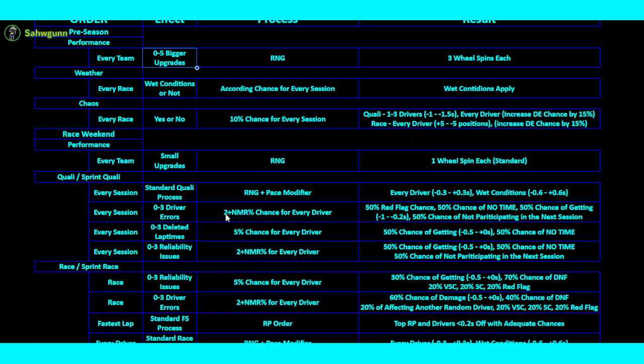When it comes to the driver error, if one occurs — which is from 0 to up to 3 drivers — there's a 50% red flag chance. There's also a 50% chance of no time for that driver. There's also a 50% chance of getting a minus 0.2 to minus 1 second debuff. Basically, if you make an error, go off, and there's no red flag, you just get a lap time debuff from this RNG. There's also a 50% chance of not participating in the next session — so if you crash in Q1, there's a 50% chance you can't participate in Q2.